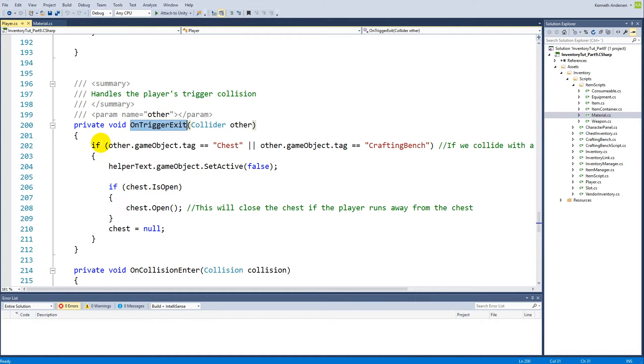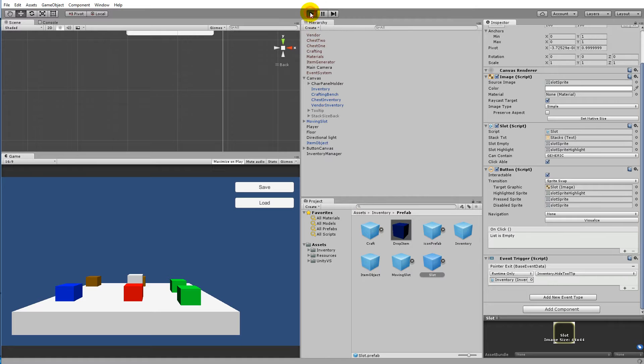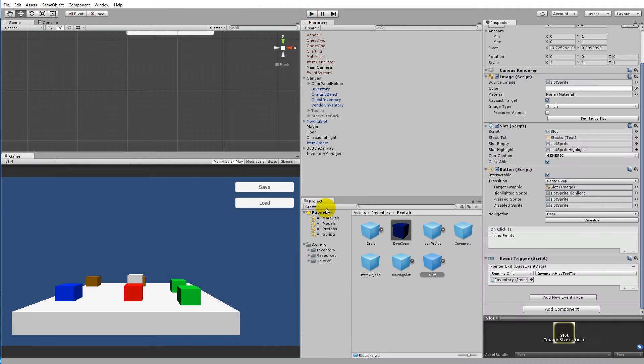Inside the player script we have this OnTriggerExit, and here we are checking if the game object tag is a chest or if it's a crafting bench. We add another check: if the game object tag equals vendor. So now we are also taking a vendor into account, and we can call the chest open script. Let's save, go back, and if we move away it closes down again. That little bug is now fixed.